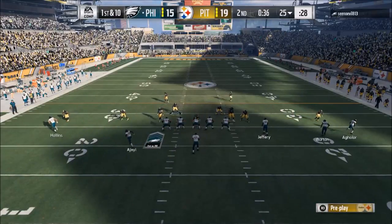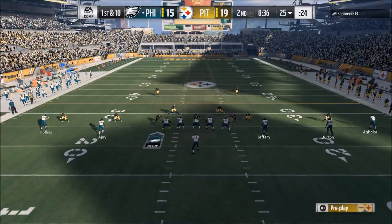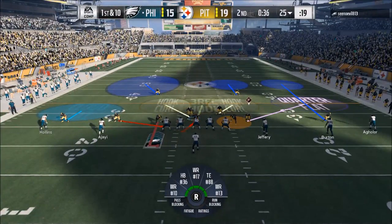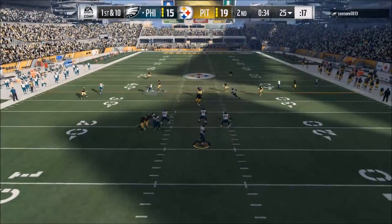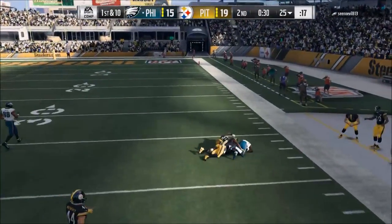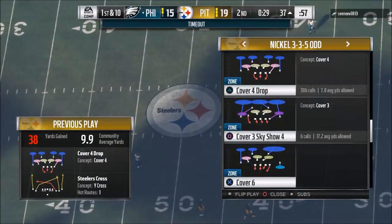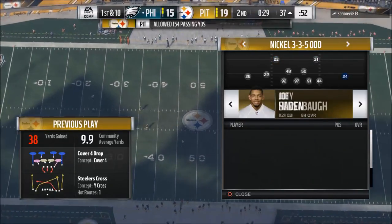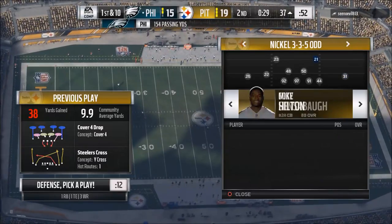We do all our standard things with our blitzes, and I'm going to cover the left seam with my user player. We have cover three on the right side and cover two on the left side. As you can see, it makes it a pretty difficult throw. My problem is when they run those vertical routes — I may need to take Joe Hayden and put him at safety to handle those.